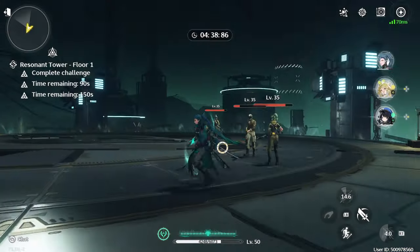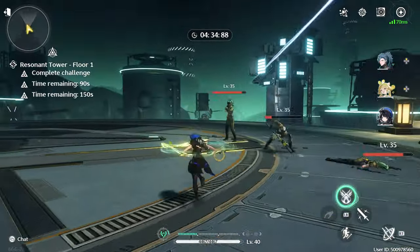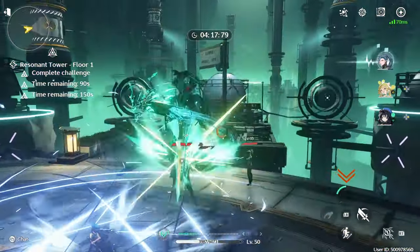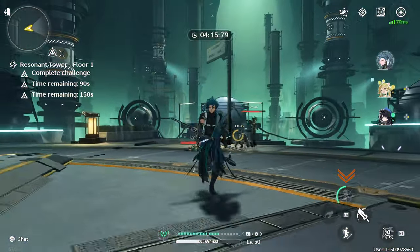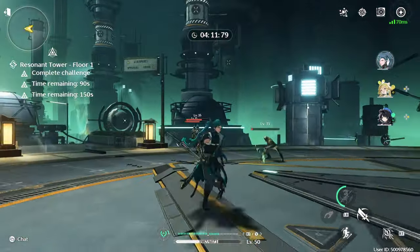Her intro skill, Cerulean Song, will deal arrow damage to the surrounding targets, sending them airborne. Her outro skill, Whispering Breeze, will allow the on-field resonator to gain 4 resonance energy per second for 5 seconds. In co-op, this is extended to nearby teammates.